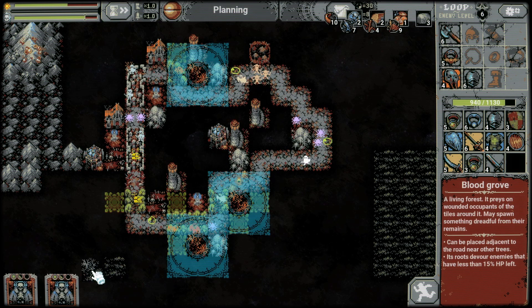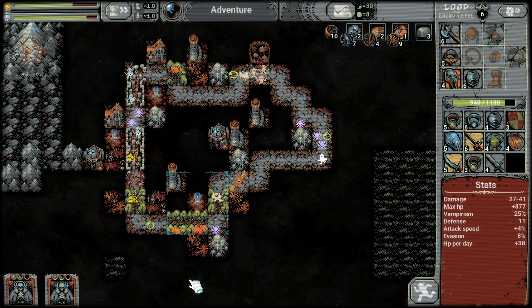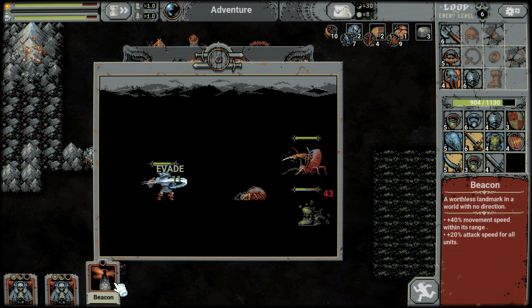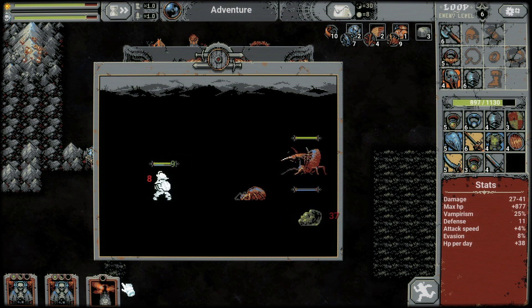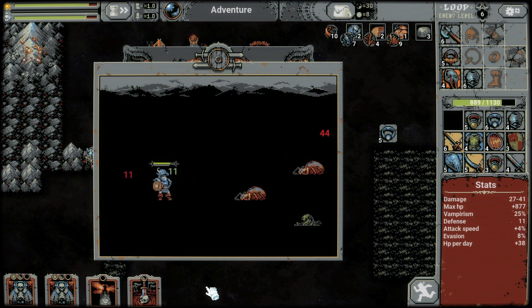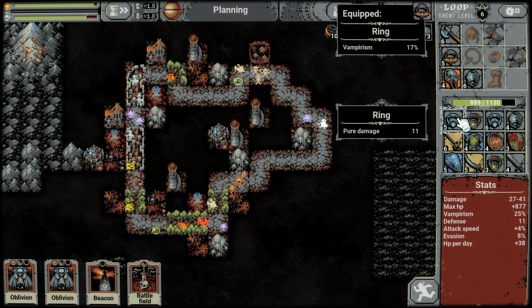There's a lot of blood groove - oh, we can place the blood groove over here now. Okay. There's still a lot of health left and we got some evasion going, we got some vampirism. Looking good still. Stop - this is pure damage, regenerates, and pure damage.